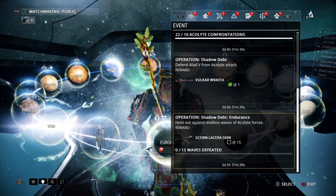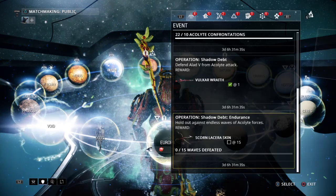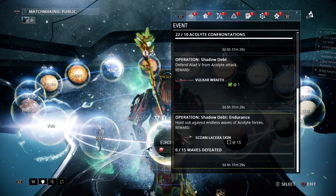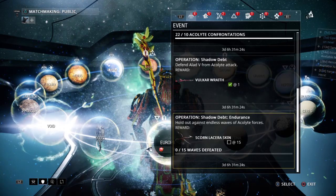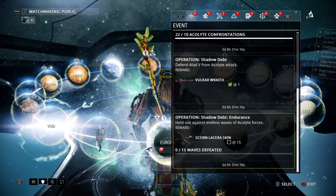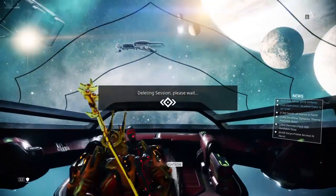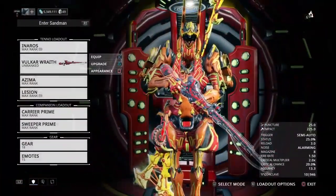For the next thing, it's an endurance test. If you hold out against enemies, you get this scorn skin. I personally don't have this weapon, but I might pick it up because the skin looks pretty cool. Apparently it says 15 waves, but the more waves that you do, the more trophies you can get for your clan.